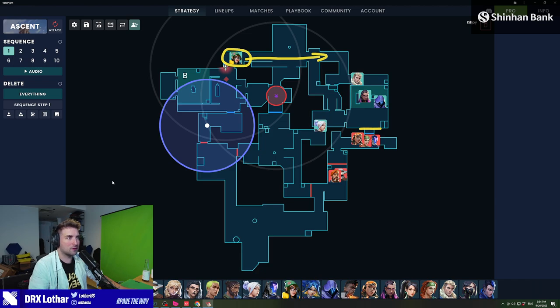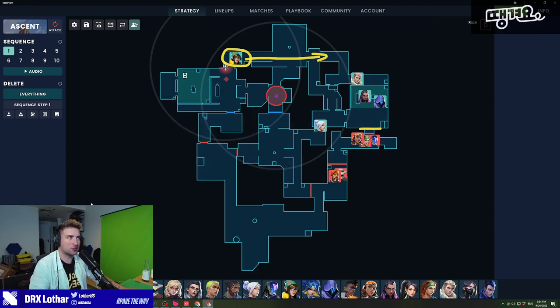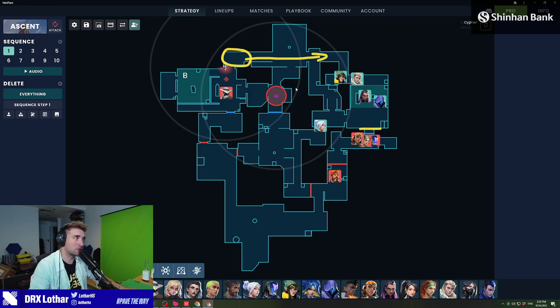This typically doesn't happen in ranked because the players holding the other side of the map do an over-rotation faster. In this case, the Killjoy will already leave B, and then a Lurker — maybe the Cypher — will just take the position on B. You are completely obliterated in terms of map control because you lost B for absolutely no reason, just because your Killjoy, the anchor of the B site, decided to over-rotate.